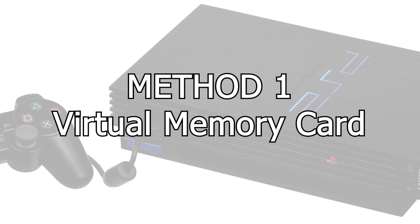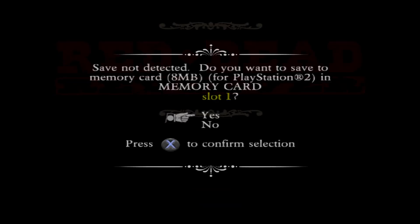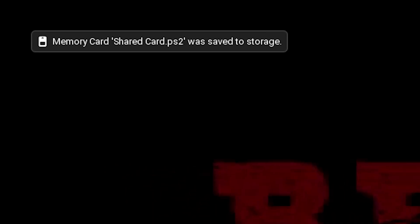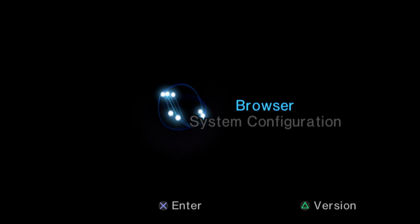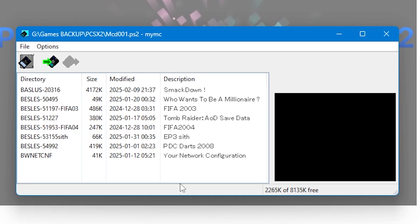Using the PCSX2 virtual memory cards, you'll be playing exactly as you used to do on the PlayStation 2 console, saving your game progress at set points throughout the game. You're also able to access the PlayStation 2 BIOS to manage these saves, and you can manage and swap out these saves using third-party software.